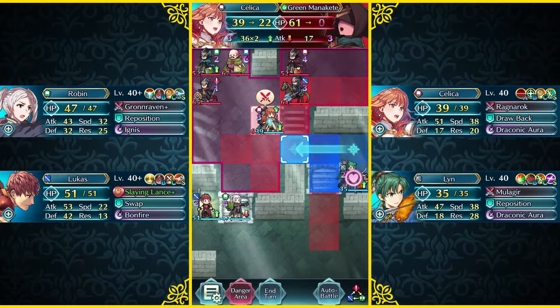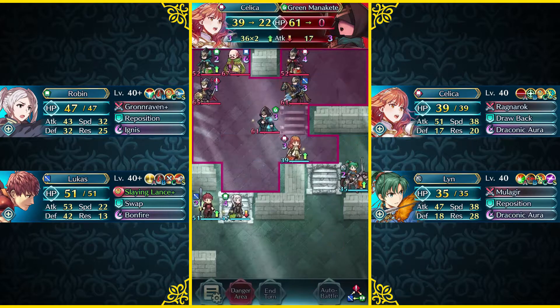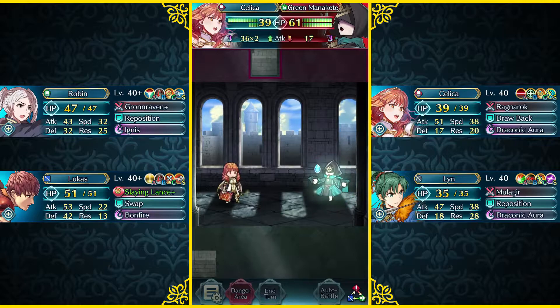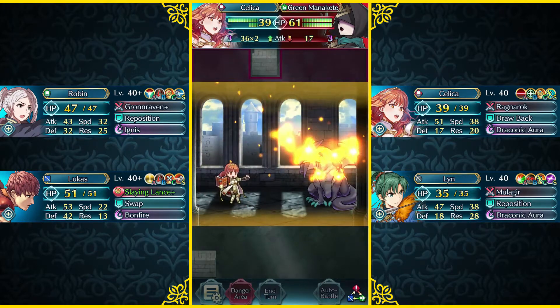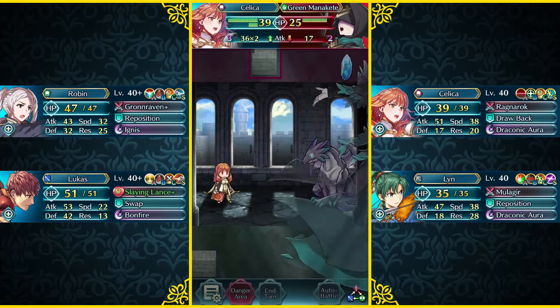Celica's gonna come up here and attack this green Manakete. And thankfully, we're able to just easily one-round kill her, which is gonna be nice.